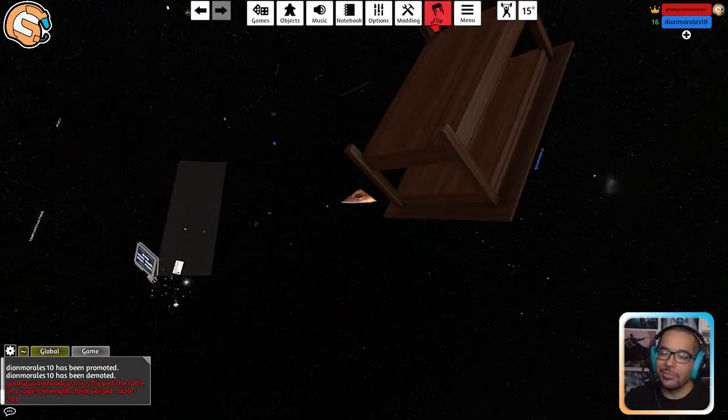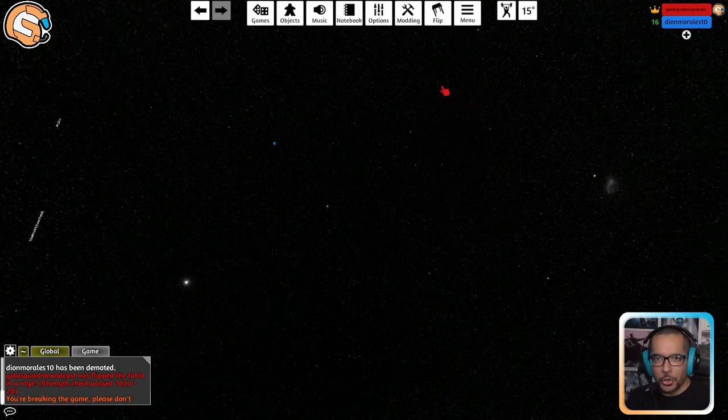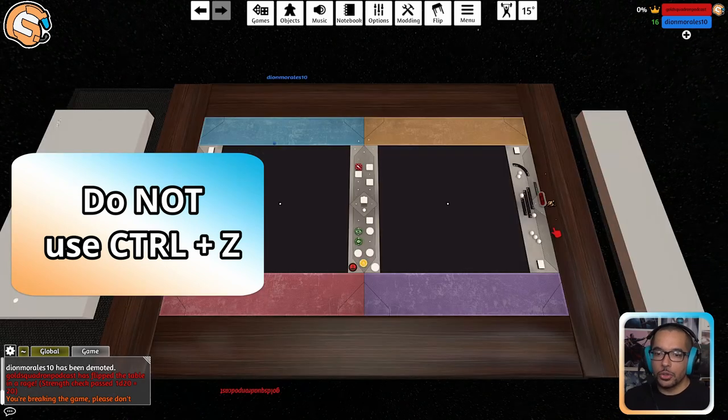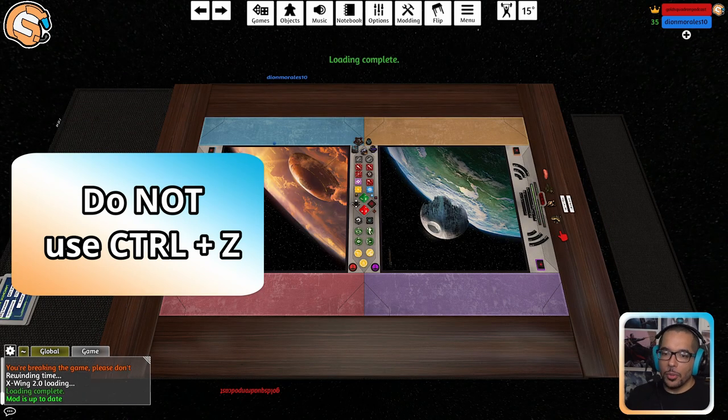This is so that people who are joining the table cannot just come in randomly and click the flip table button, which does destroy the game. What about Ctrl Z — can you undo what just happened? Yes, I could click Ctrl Z, but according to the developers, you will see the table return once you click Ctrl Z and it starts to reform itself. However, especially once you're in a game, it breaks some of the scripting and code running in the background. So it is highly suggested not to press Ctrl Z on your keyboard.